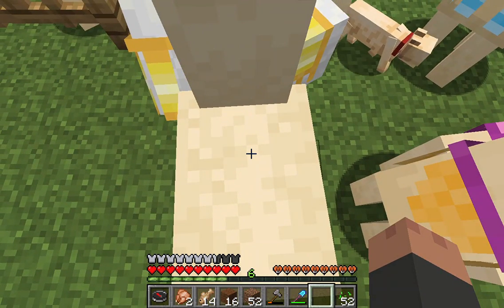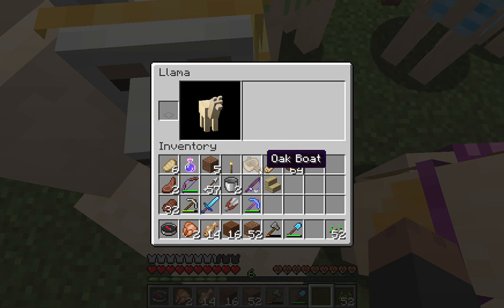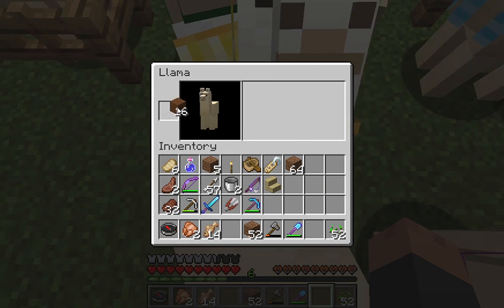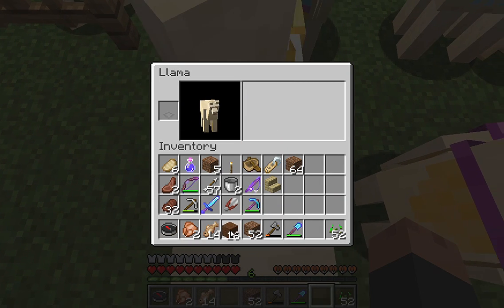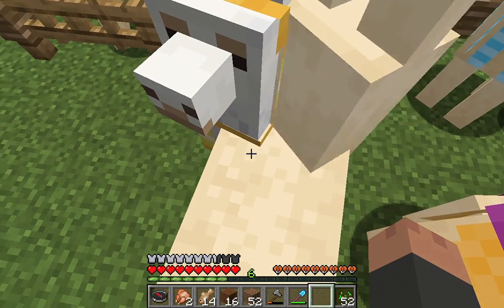I look at the inventory — that's how you do it. I need carpet. I need carpet instead of wool.